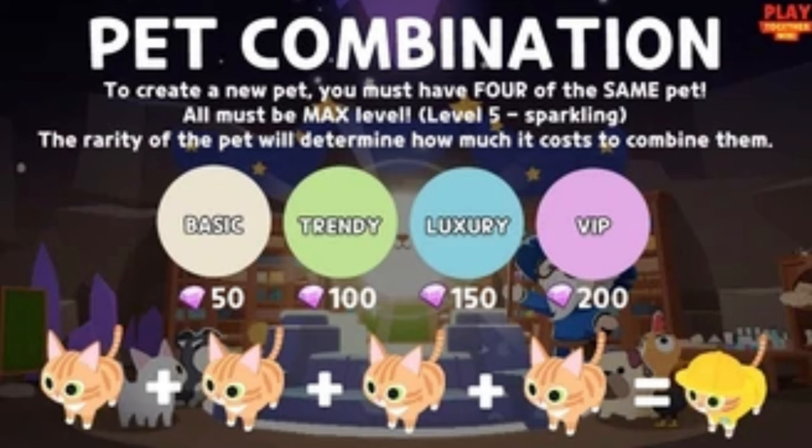How to Get Pet Costumes. Pet combination is an act of creating a new, unique pet. In order to do this, you must have four max-leveled pets of the same breed.